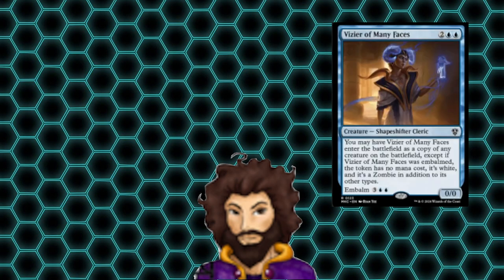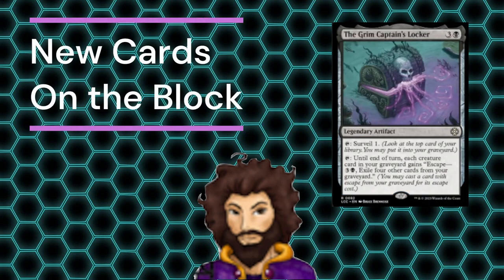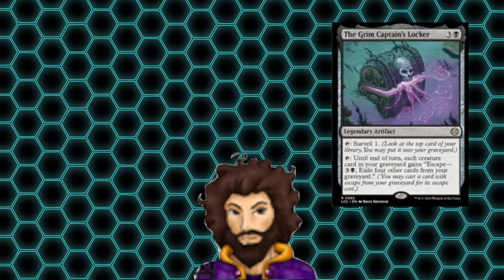Last up is the Vizier of Many Faces, a clone creature that we could recur from the grave. Clone spells can be strong, but I don't really feel like there's a ton of creatures that we're looking to clone in this deck to gain additional value. With those 10 cards out of the way, what are we slotting in to replace them? The Grim Captain's Locker is an artifact that's going to allow us to surveil once per turn by simply tapping it, and could allow us to add more recursion from our grave as an action.